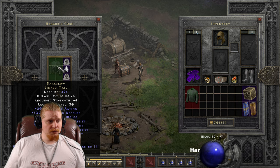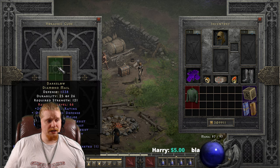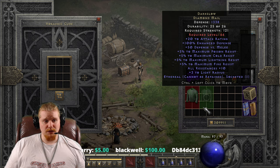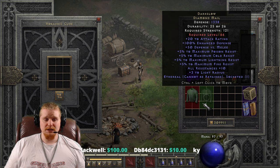Let's check the ethereal version too. We have 494 defense, 64 strength, level 30, and that goes to 1,338 defense, 121 strength requirement, and level 66. A little bit more worthwhile for a Mercenary if you didn't have anything else — this could definitely be used to bump up your Mercenary's maximum fire, cold, lightning, and poison resistances.